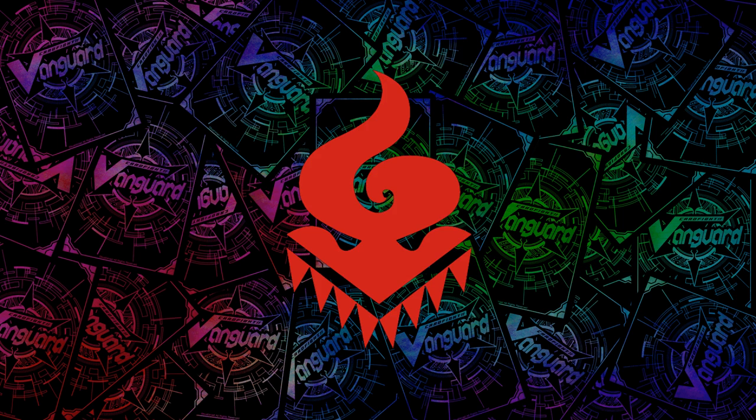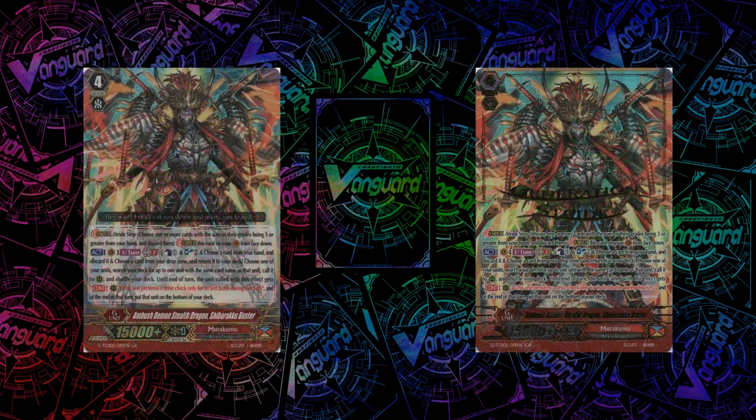Those are the three new keywords. Now since I don't play any of these three clans — and yes, I did sell Great Nature — the order in which I cover them doesn't matter too much to me, so I'm going to go with my favorite in terms of support first, which is going to be Murakumo. First of all, let's take a look at the GR of Murakumo, which is Ambush Demon Stealth Dragon, Shibaraku Buster.